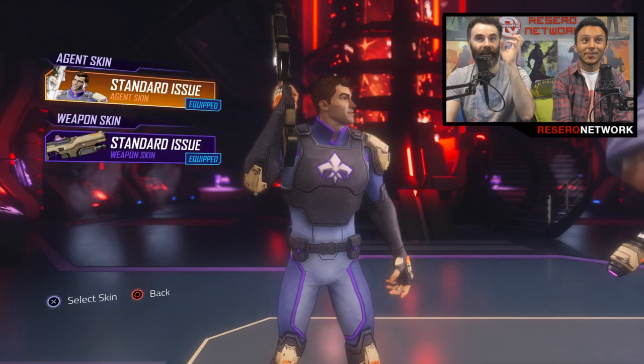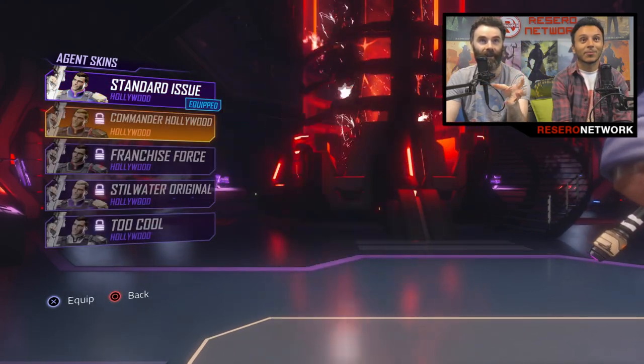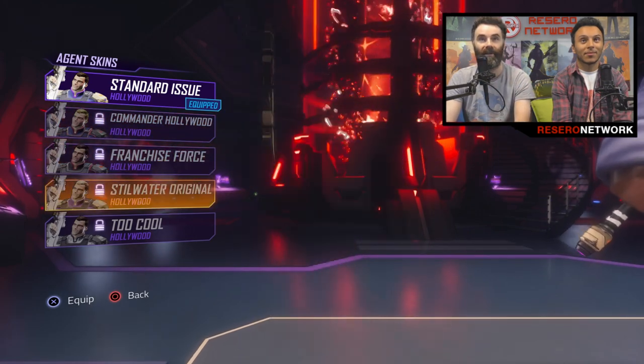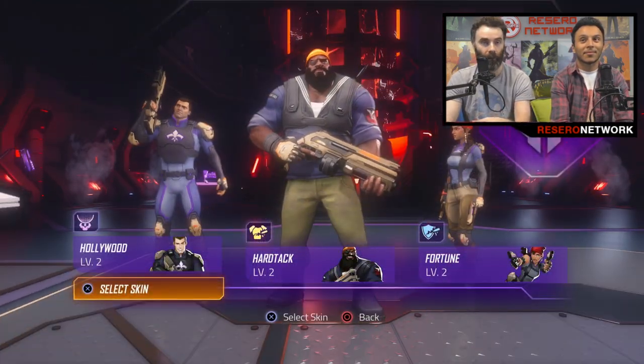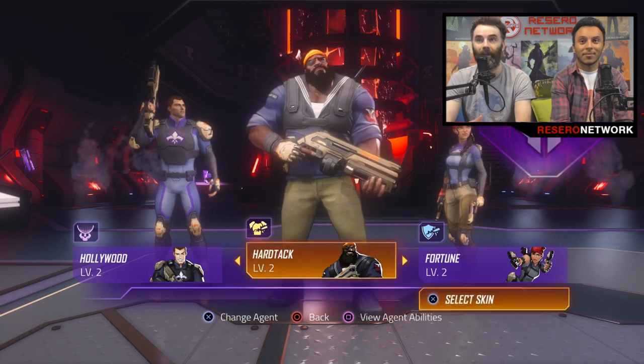So that was me receiving my mission briefing. Now this is where you set up your Agents — you can mess around with different skins and stuff. These are all locked at the moment, but you can change the look of your Agents, assemble your team. There's loads of Agents beyond these ones, but you have three in your group that you can switch between on the fly while you're out in the field doing your missions.